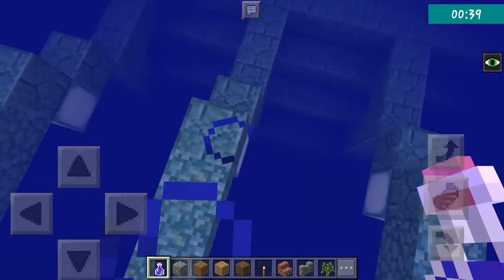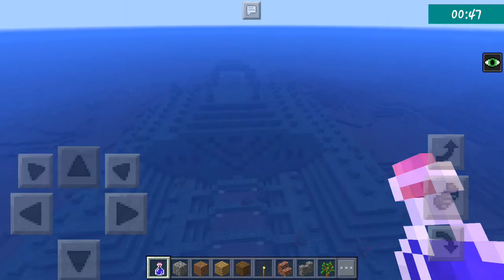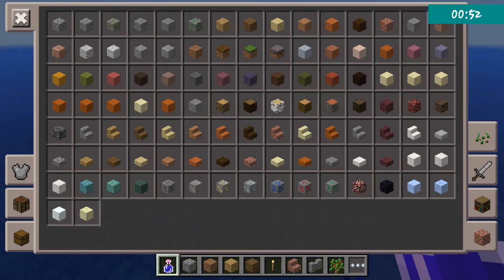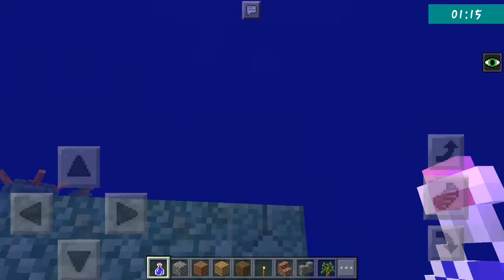Ocean monuments can be spotted in seas. I recommend you use the Depth Strider armor, which enables you to get 45 minutes extra water breathing. You should also bring a potion of water breathing and a potion of night vision. Make sure you have a lot of materials and the best pickaxe you can get.